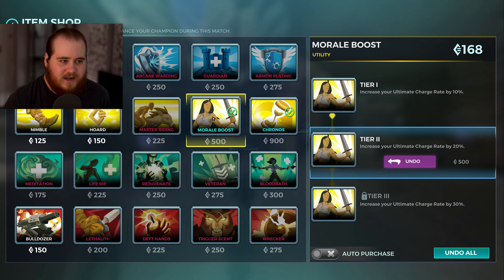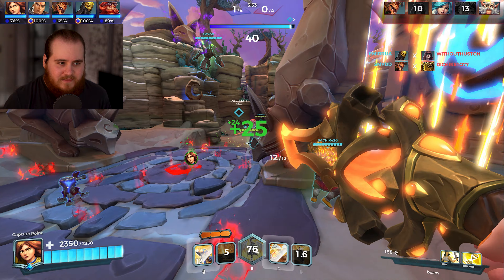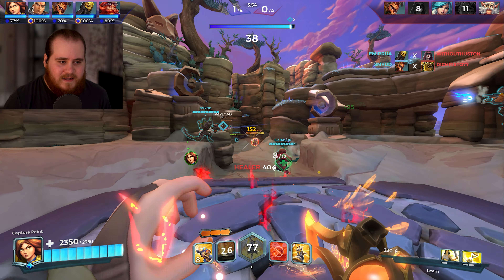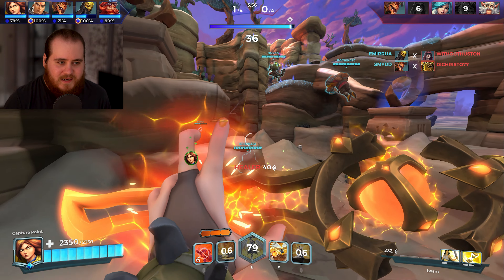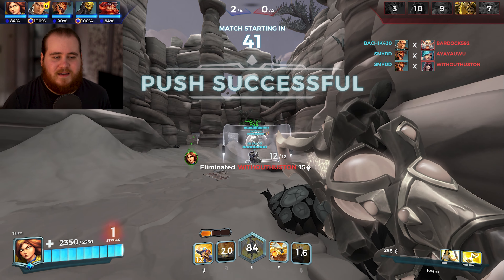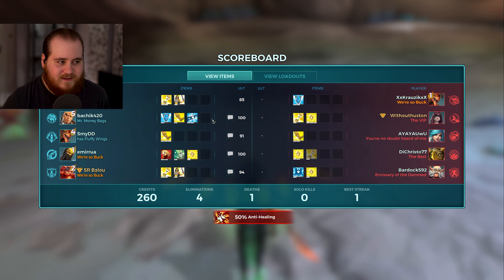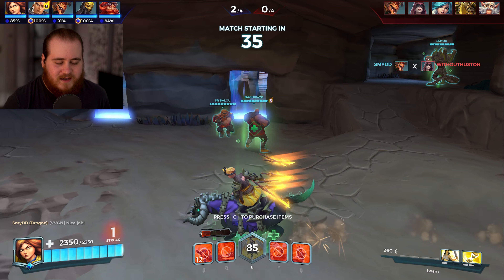We'll get more Chronos, we'll get Morale Boost as well — standard healing stuff. Seven's sneak-pushing it, back went kind of massive there. Seven is actually going to get this to nearly full push, which is kind of insane. The beam also has a bit of a linger on it for the heal, which I don't remember. Buck and Drogo's here just going kind of crazy. Buck might be a little bit overtuned at the moment with the reset on the limbs, especially with the Drogo's. Their burst is just kind of ridiculous.